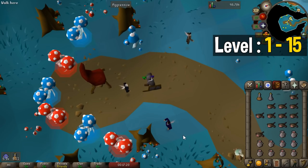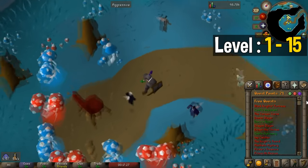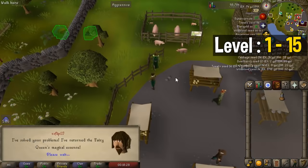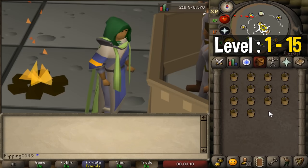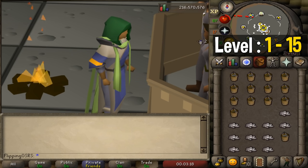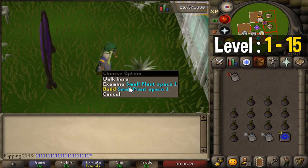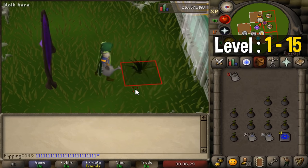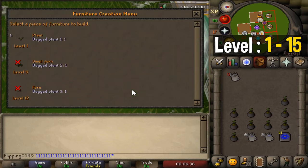Additionally, if you're okay doing quests, you can also complete the Goblin General sub-quest, Forgettable Tales, Garden of Tranquility, Enlightened Journey, and My Arm's Big Adventure — that will get you all the way to level 35 farming. Another really good option to go from level 1 to 15 is by creating sulfurous fertilizer. This is most likely what you're going to be doing regardless to get 100% Hosidius favor, which is required to unlock the farming guild. By getting 100% Hosidius house favor you will passively get to level 13 farming, and if you just do it for another 10 minutes after that you will easily get to level 15. The final method is by far the quickest: planting 78 bagged plant ones will get you to level 15 in around 10 minutes.